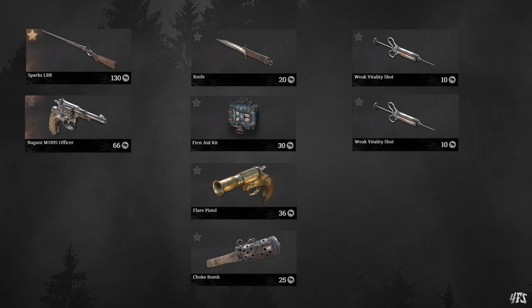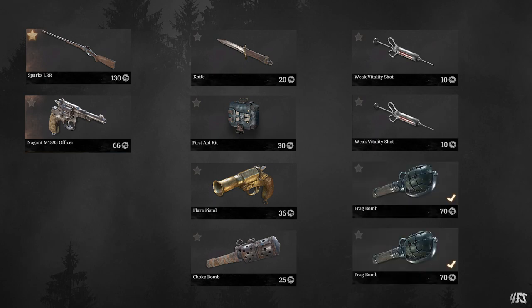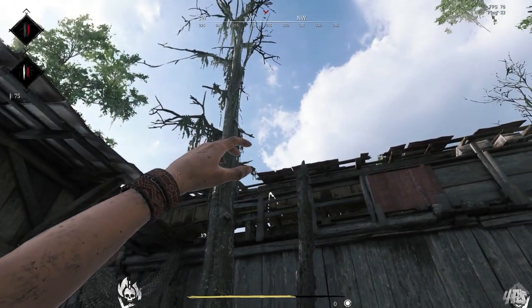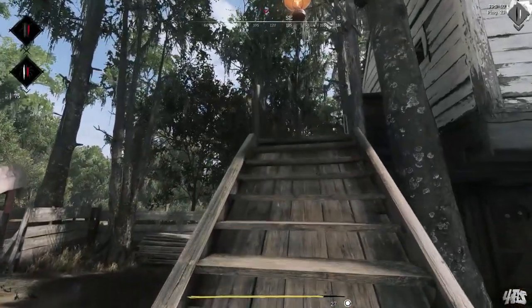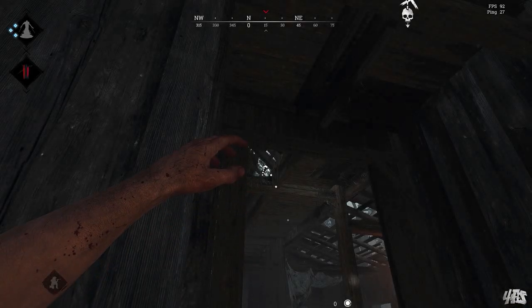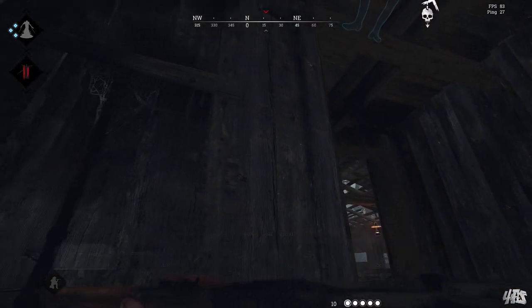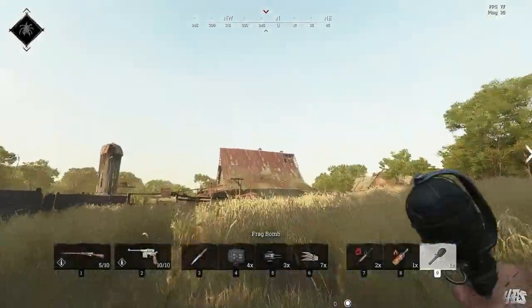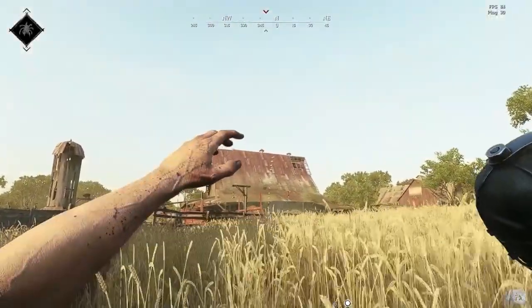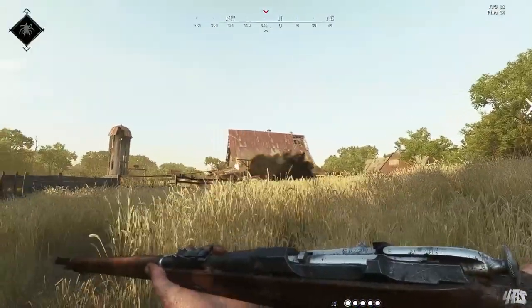For the last two slots, go with explosives. Frag bombs and dynamite bundles are currently the go-to setup for dealing with hunters, as we can see here. Both dead.